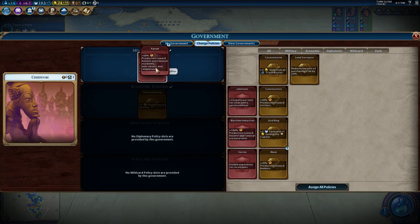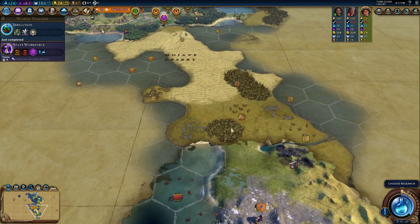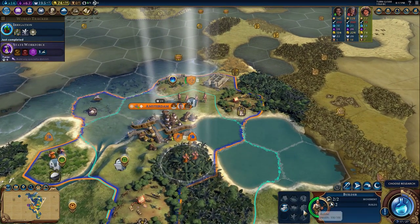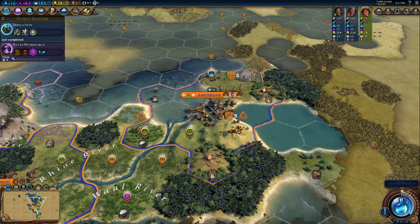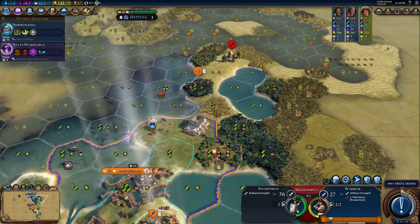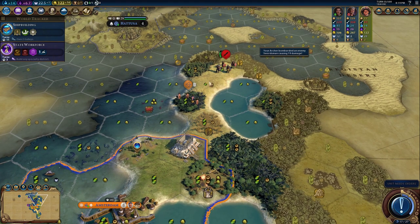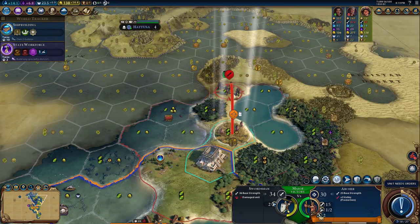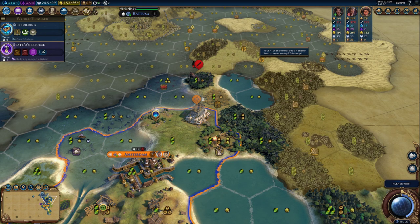We're actually building some ranged units because I'm a little scared that Rome might come across the small sea and attack us. We're going to keep urban planning because we definitely want as much production as possible. Now that we have Magnus in our capital, let's chop these forests. Is it worth it? Three turns — we'll take that. Barbarians have swordsmen now! We'll attack once and then run away 100%, because it would take three movement points for the swordsman to get through this jungle.